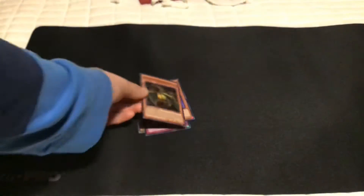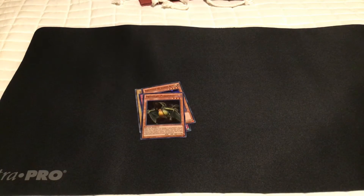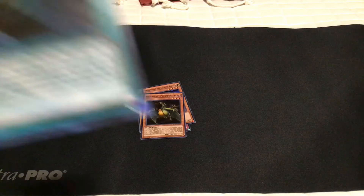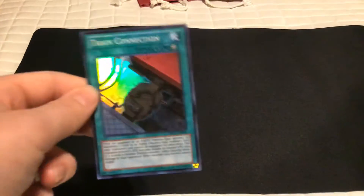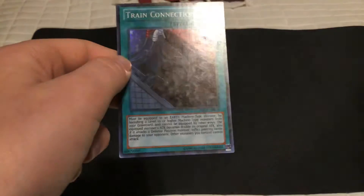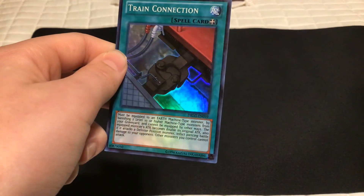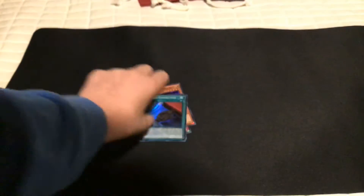Give it a thumbs up if you like it too, and if you don't like it, also give it a thumbs up. And subscribe. Train Connection — this one's going to be very helpful in my deck, considering I have a Ruffian Railcar, which is an Earth Machine type monster, so that would be helpful.